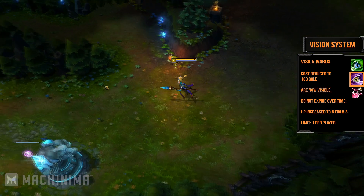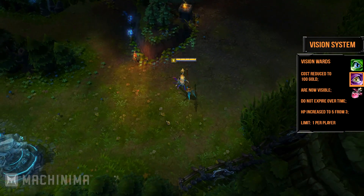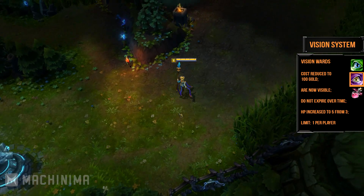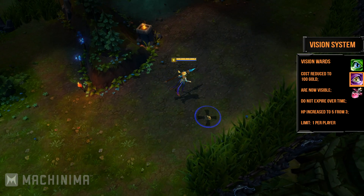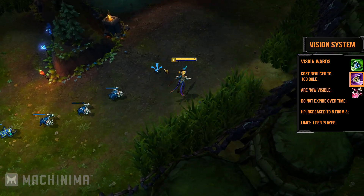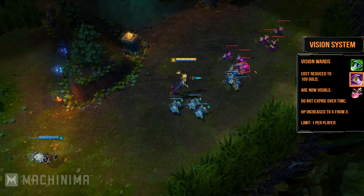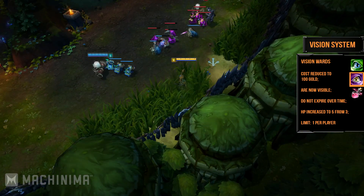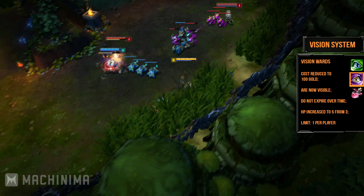Vision wards have also been changed. Every player can only place one at a time, and they won't have a time limit anymore — they'll stay there until you place a vision ward elsewhere or until someone clears them. The vision wards are now visible, so you don't need to have true sight in order to reveal them. While they may be more vulnerable because of it, their HP is now higher — instead of 3 hit points, they now have 5, so they'll take longer to remove from the map. With that being said, everyone will have to be part of the warding game now, not just the supports, which will also allow you to use your gold elsewhere.